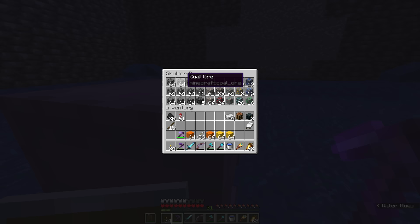We have this much coal — almost half the shulker box is coal — but then we got a decent amount of iron ore. We got four stacks and a little bit extra in deepslate. We got two stacks of copper ore and one extra left over, and a decent amount of redstone, gold, lapis, and everything else.